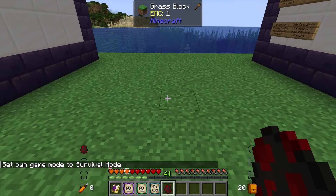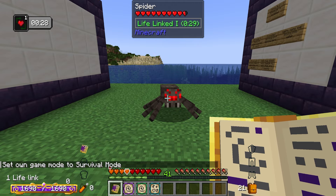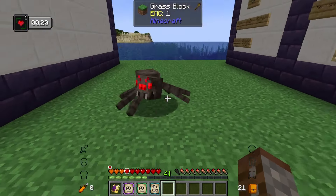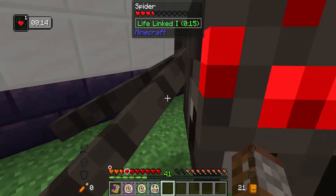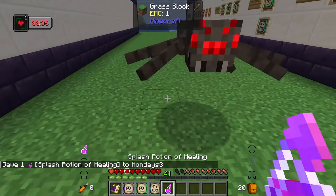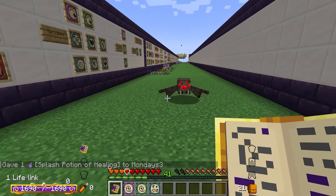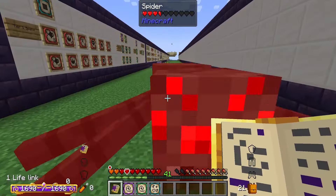Next we have life link — any damage that affects the linked target also happens to you. For 30 seconds, if I hit this guy I also take damage, and every time he hits me he also gets hit. It works both ways: if I heal this guy with instant health, I also get healed. To sever the link you can wait for the timer or use the cut spell on them.